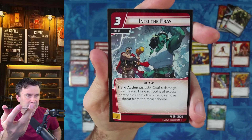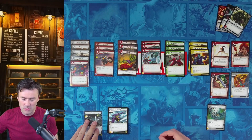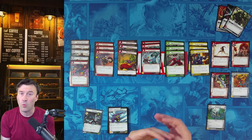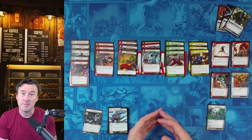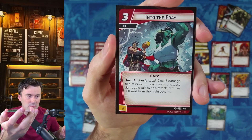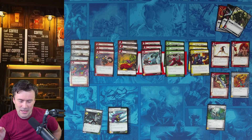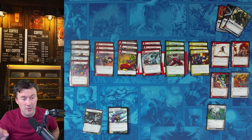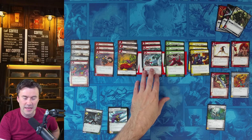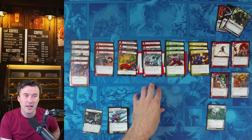If it's a minion-heavy deck, I swap Drop Kick for Into the Fray, which deals six damage to a minion and removes one threat from the main scheme for each point of excess damage. Through Gamora's main ability, after you play a thwart event you deal one damage to an enemy — so get the enemy low and you can remove four or five threat at once. Important note: Into the Fray removes threat but isn't a thwart action, so it gets around Patrol but is still stopped by the crisis (exclamation point) icon.